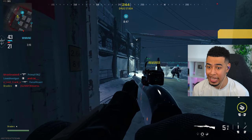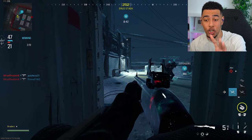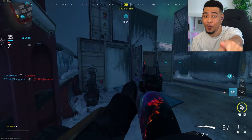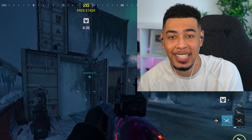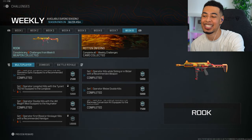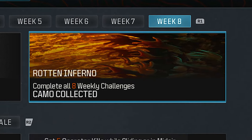Rotten Inferno — look at that on the right. Week 8 challenge complete, which means we have them all done. Mastery reward — complete all eight. So it's a mastery camo. I don't want to hear any complaints. So now if we go over to challenges, weekly challenges, we can see camo collected as well as this Rook HRM. I don't care about that — Rotten Inferno collected.